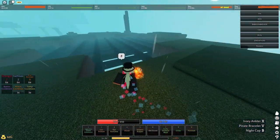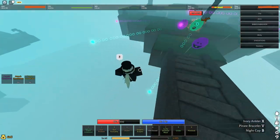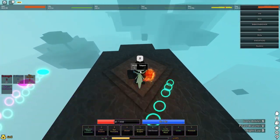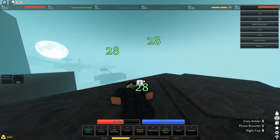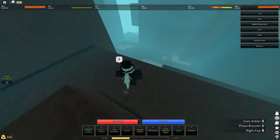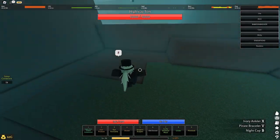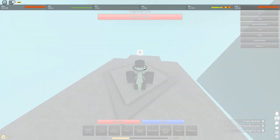Even if you mess up and choke horribly like I am right now it's fine, just keep dodging them. You're gonna teleport here. Use any healing moves if you can — I have the nightcap. I don't know if you need to beat Highway Sun to be able to go in this portal. I did beat him once, but basically whether you have to beat him or not, you're just gonna go over here into this portal.